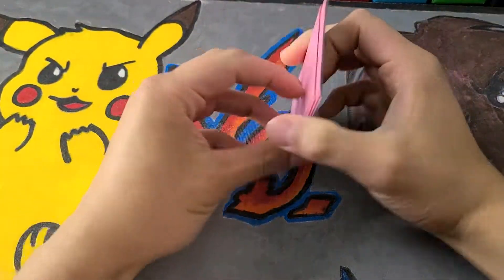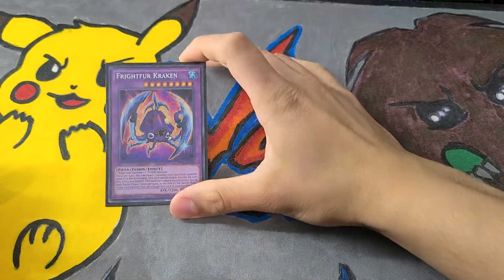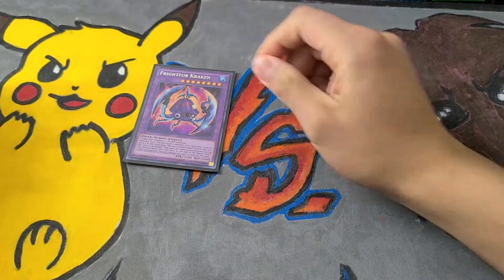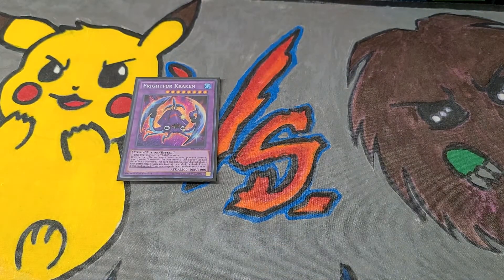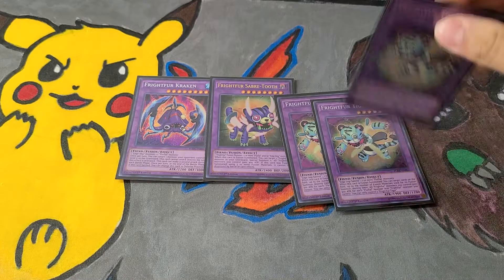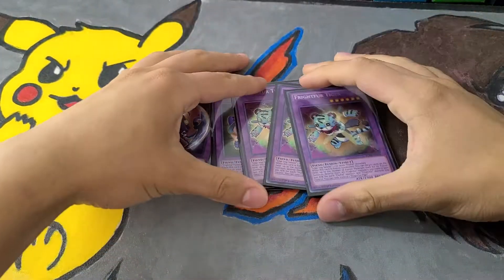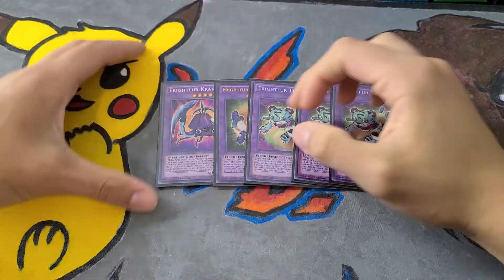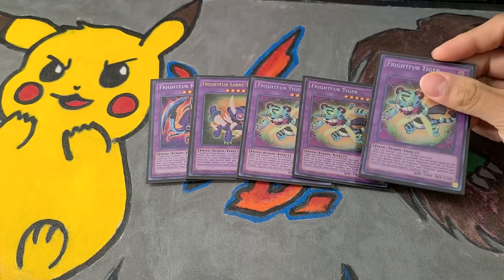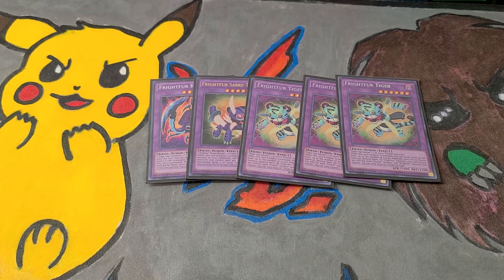Call by the Grave is here because it's an older deck and it doesn't react well with hand traps — it just wasn't designed for them. One Fright Fur Kraken — I want a second copy but haven't had the need yet. One Fright Fur Sabre Tooth is coming in the mail, so the third Tiger Tiger is going to become a Sabre Tooth. For now I only have three Fright Fur Tigers, but I'll cut one to replace it with Sabre Tooth. The extra deck will also change once the new Fright Fur Whale support comes out.